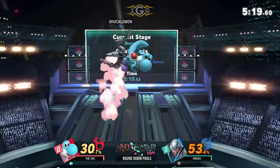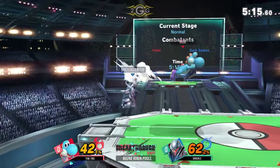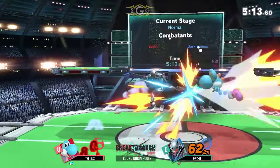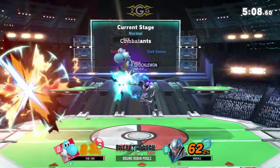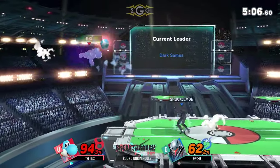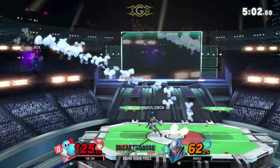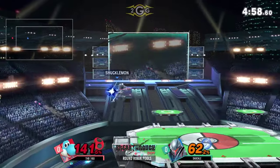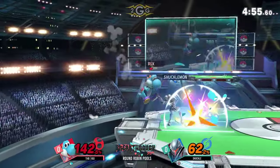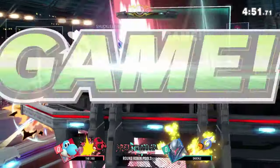Rix is actually kind of bringing it back now — it's pretty even at this percent. Shuckle was ahead a whole stock there, I don't even know what happened. Yet again, you've got the lead for a quick second and then Shuckle takes it back with a quick charge shot. You see Shuckle just sitting content, charging the charge shot and forcing Yoshi to approach. He still kept the jump — but there's the jump taken away, and that should be it. Shuckle trying to keep him out with F-tilt there as well.